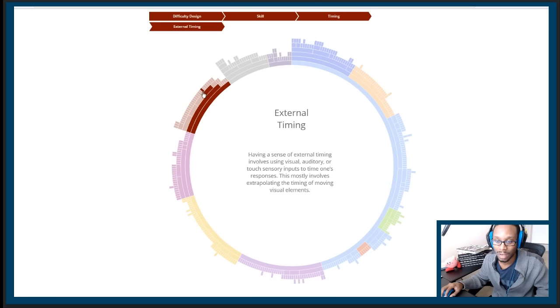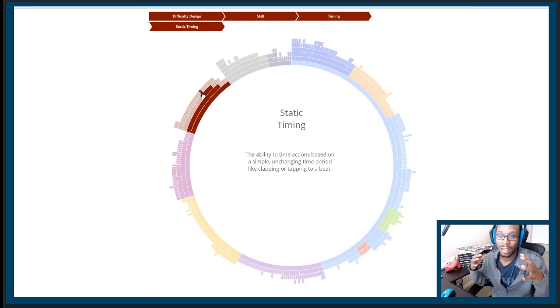When we're talking about timing skills, static timing is the ability to time actions based on a simple, unchanging time period — like clapping or tapping to the beat. Obviously for a rhythm action game there's going to be a lot of steady beats to keep track of, so this is a must-have in any breakdown.